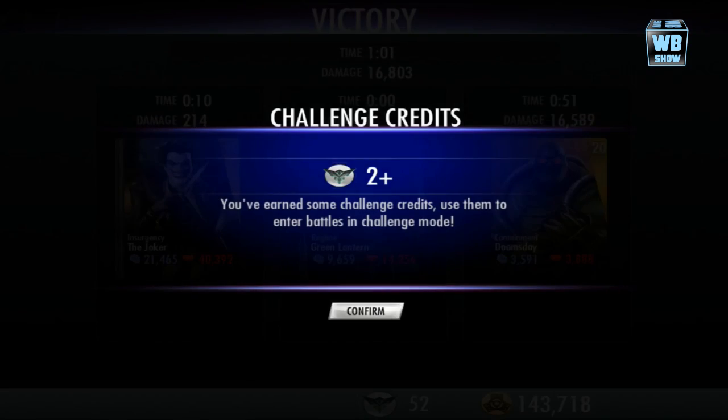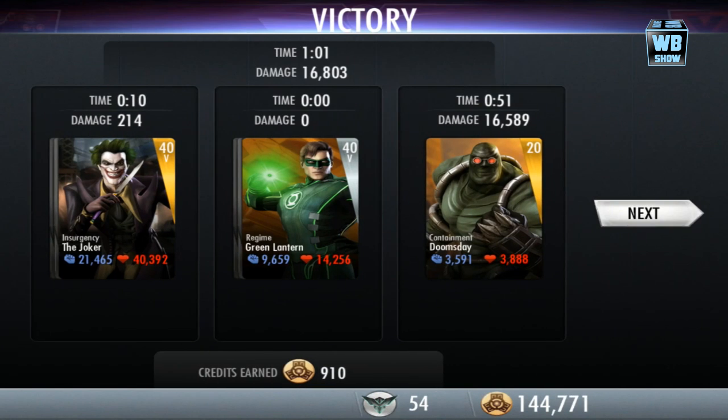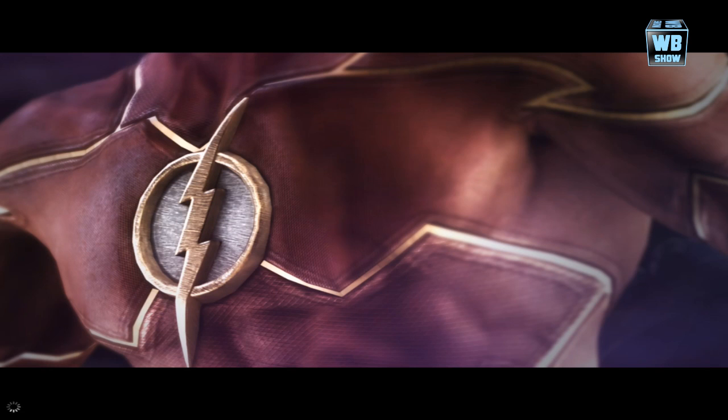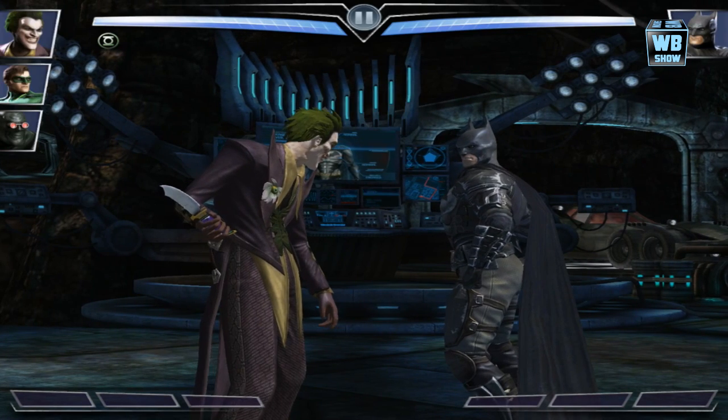If you haven't checked out the console version of Injustice Gods Among Us, you should definitely check it out. It has the same Containment Suit Doomsday — well, the name is the same, but console does look different compared to the mobile version. Some people don't like the mobile version, but I think the mobile version is much easier to grasp. Of course, players who love fighting games and are into button-smashing probably like the console version much more.